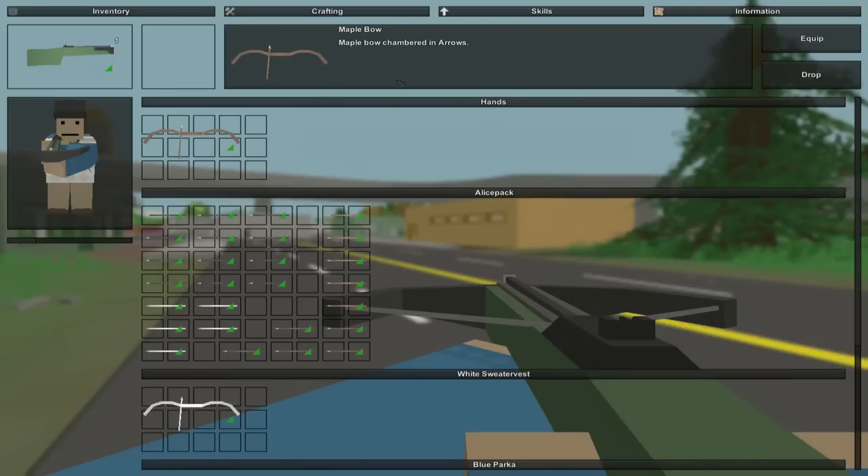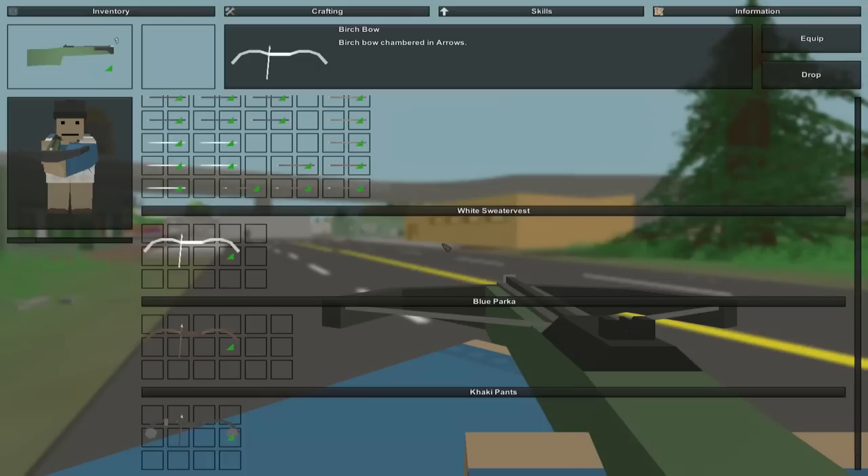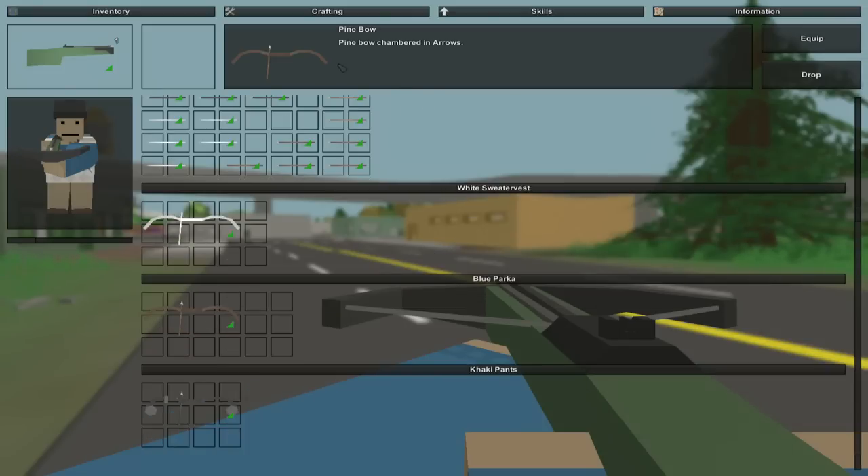Up here at the top, I have a maple bow. Down here, we have a birch bow. At the bottom, we have a pine bow. And then at the very bottom, we have a compound bow. And then lastly, we also have the crossbow, which is currently the thing that I have equipped.